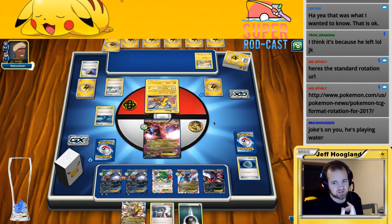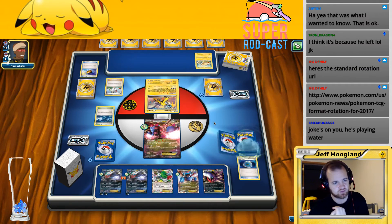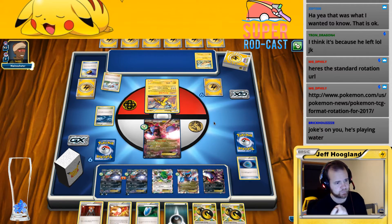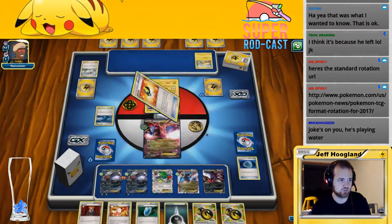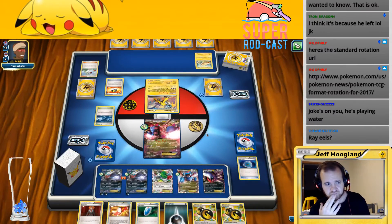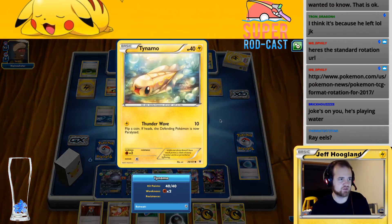I'm going to get a Double Dragon. We've got a Trainer's Mail — that could be a Dark Patch. We've got a VS Seeker — that's an N. Ray Eels — yeah, this is definitely the Eels deck. There's an evolution that lets him attach Lightnings from his discard pile to his Pokemon. He put a Fighting Fury Belt on here, so now this says 160. Didn't have any energies to attach — well, that's really unfortunate for him.